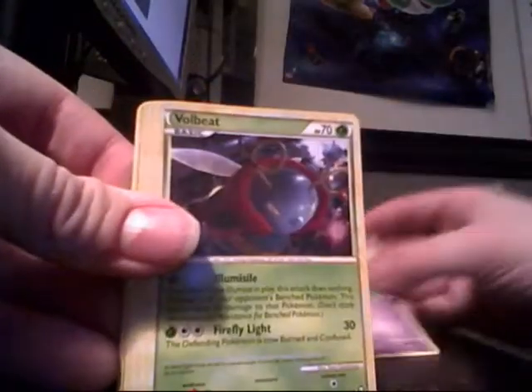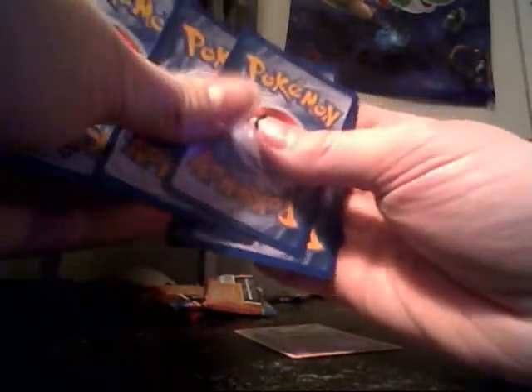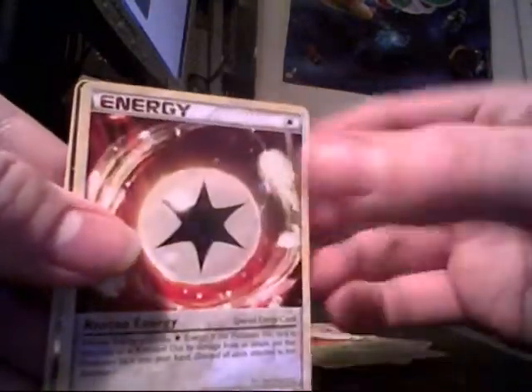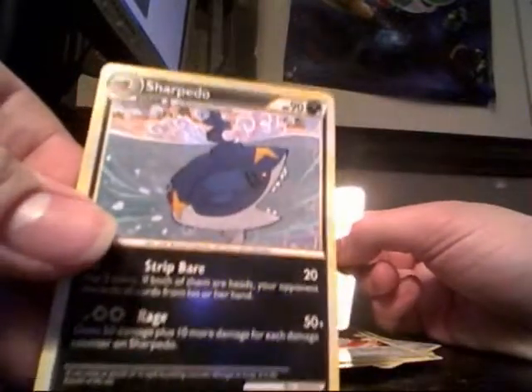We're going to open the other Triumphant. Spoink, Volbeat, Volbeat, Cricketot, Yanma, Machop, Supporter, Yanmega, Energy, Yanmega Prime! Two Yanmegas in that pack and I get a Yanmega Prime — heck yeah! Yanmega Primes are awesome. That was a good pull, that was awesome. Not going to lie, that was pretty awesome. And then I got Sharpedo Rare, but no one cares about that.